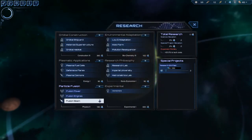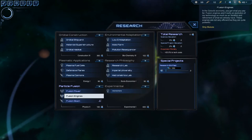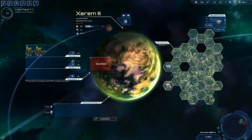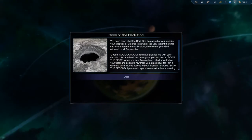We must pick a new research path. We will not go for fusion beam, although we could, because it will be outdated too soon. We will go for fusion power, because that means our ships will use less mass — fusion power is more effective.